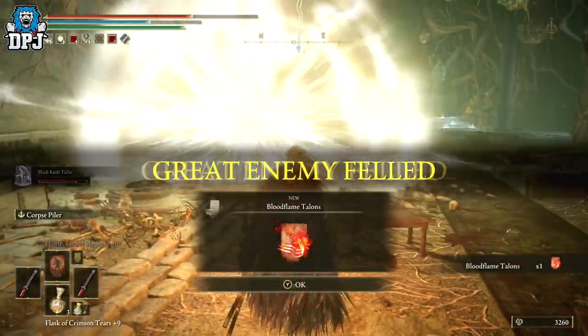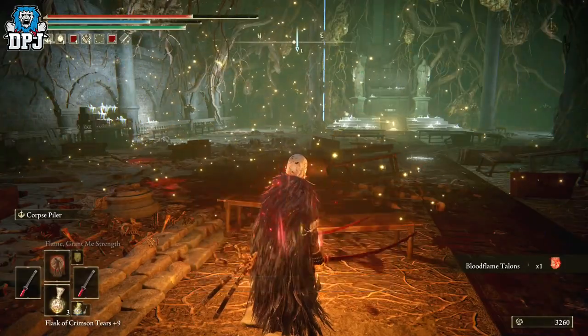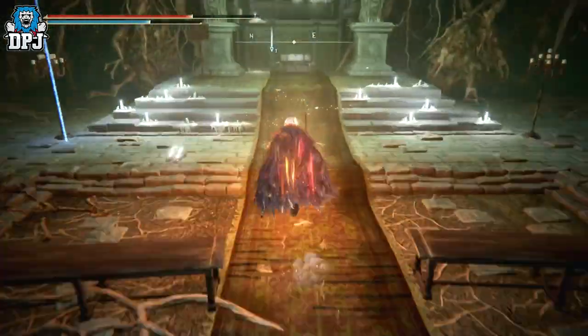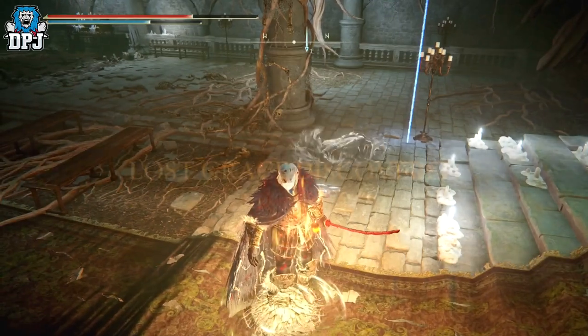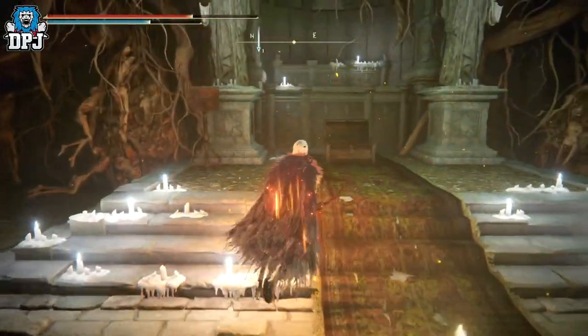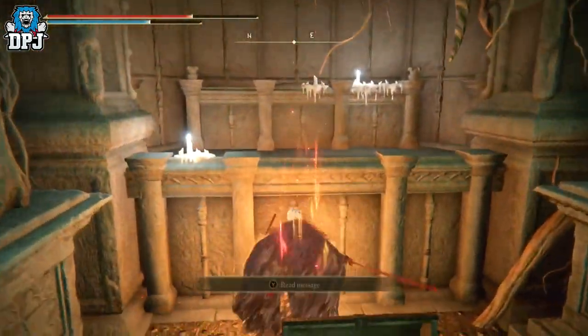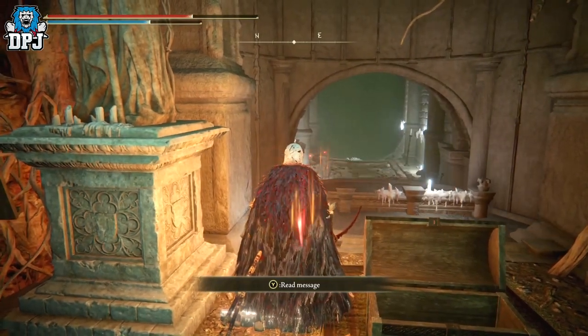There's a chest as well that you want to grab, but you also need to activate the grace. Grab the chest, activate the grace, and from here you actually have to hit the thing behind that chest — whatever this wall is. Boom — when you hit it, or just jump into it, it reveals a hidden passage. Now this is where you're going to need some parkour skills.